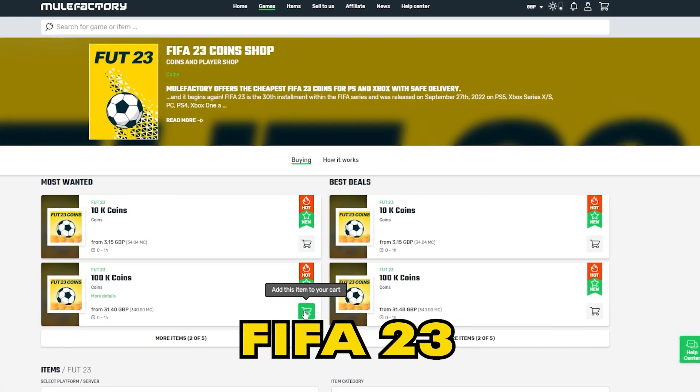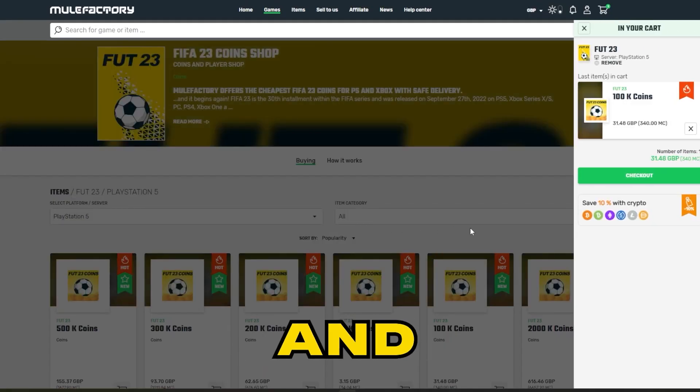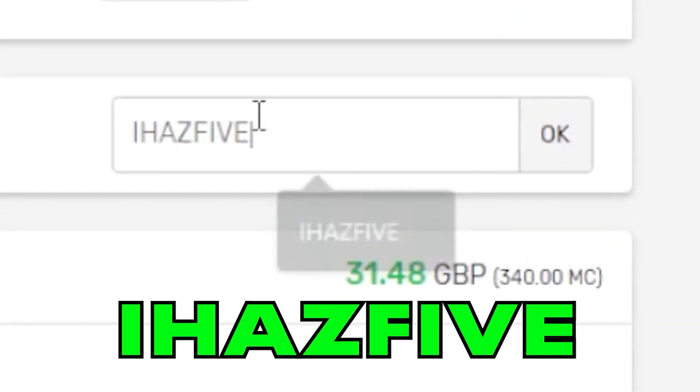Quickly, if you need any FIFA 23 coins, make sure to check out mulefactory.com — they're linked in the description. They're cheap and reliable, and make sure to use the discount code IHAS5 at checkout for a discount.